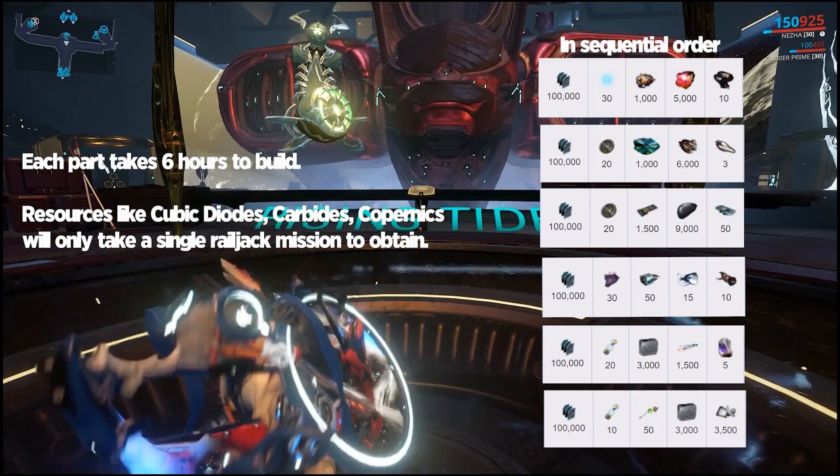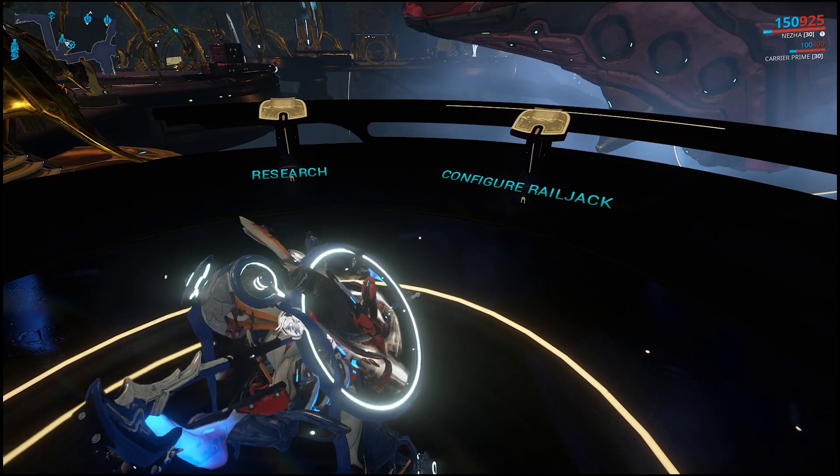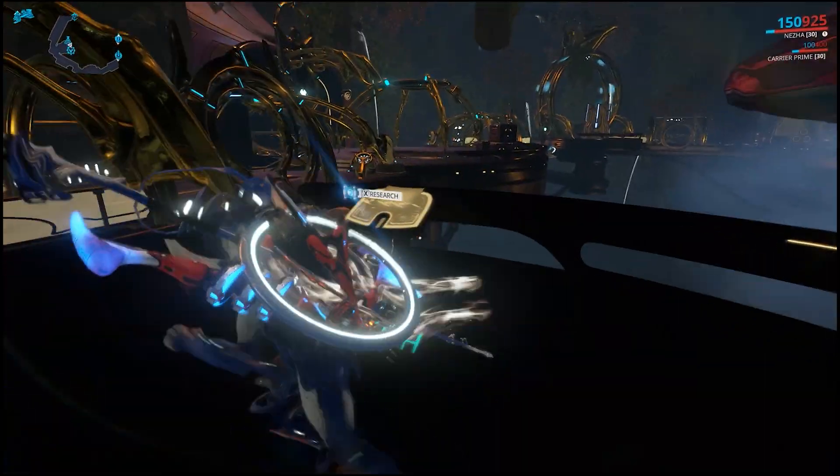Each part will take 6 hours to build and cannot be hastened with platinum. Once you're done building your Railjack, you'll have access to the configuration and research panels.